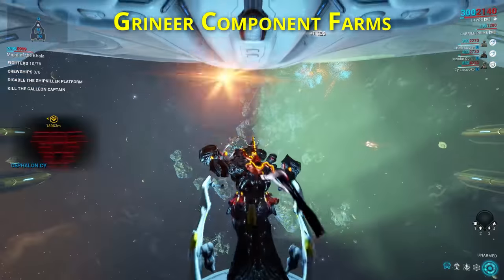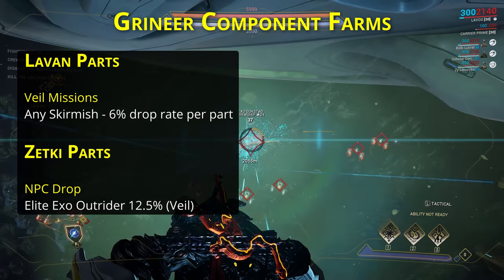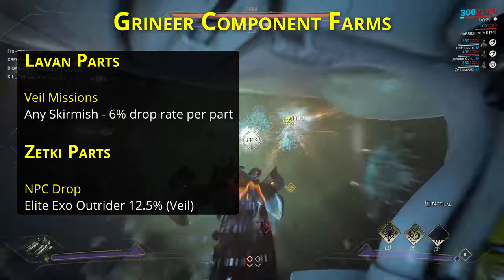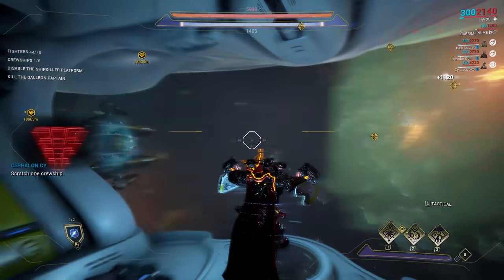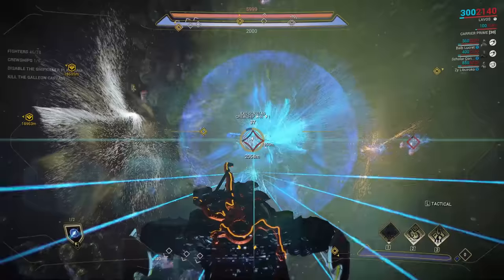If instead you want to farm these parts from Grineer missions, you just pick any Grineer mission in the Veil and every single piece you need can be obtained from there. Each Levan part drops 6% of the time just for mission completion, while Zetki parts drop commonly enough from one of the NPCs. Personally, I find the Grineer missions quicker, simpler, and more Railjack-y, so they are my go-to farm for these pieces.